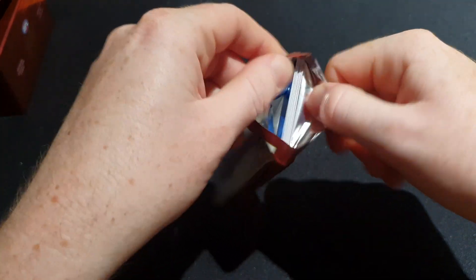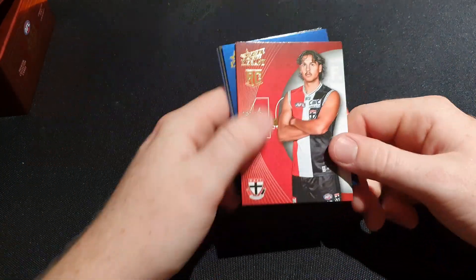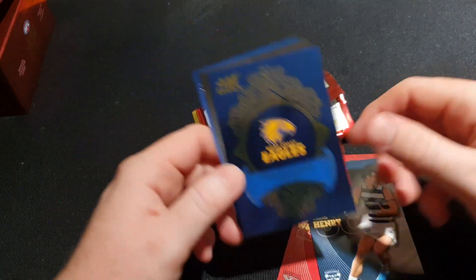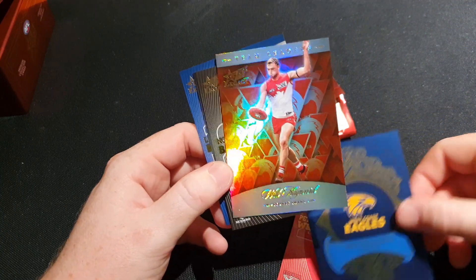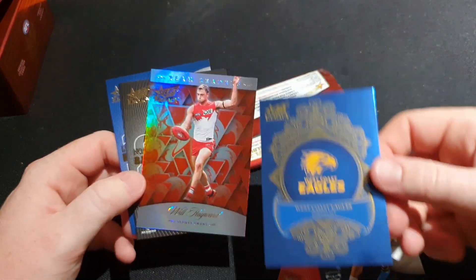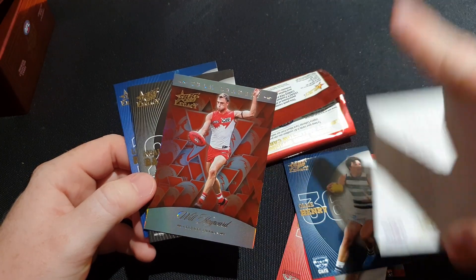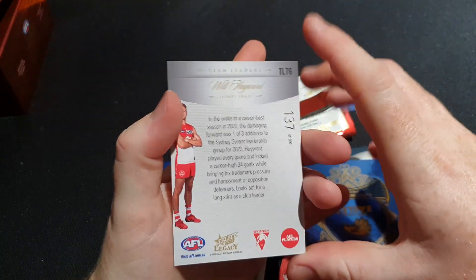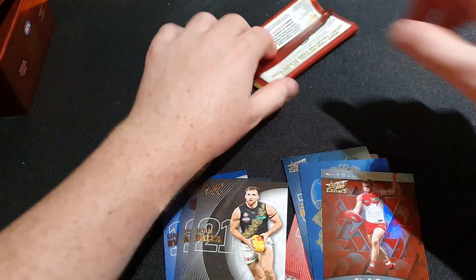I feel like the Daicos triple signature - Generation Next Signature - is going to be in here. Okay, I don't think it's going to be in here. What is this - Will Hayward Team Leaders, and the Eagles checklist for the Legacy Plus, numbered 294 of 425. Team Leaders Will Hayward, numbered 137 of 200. We'll take that one.